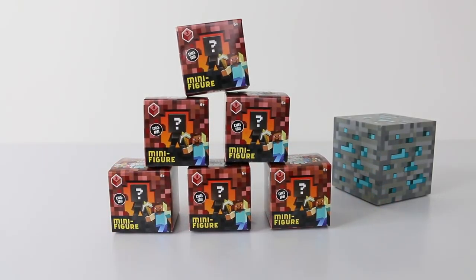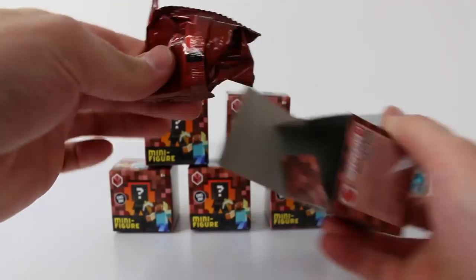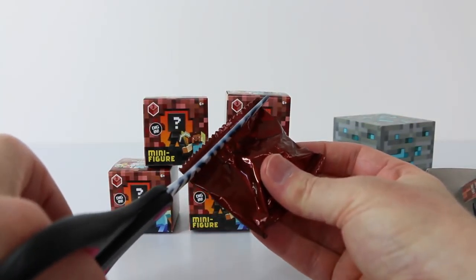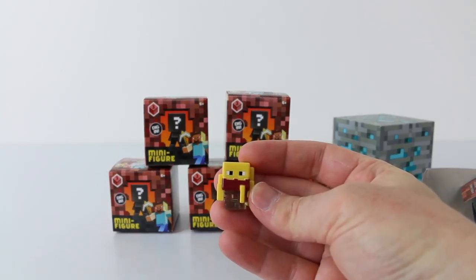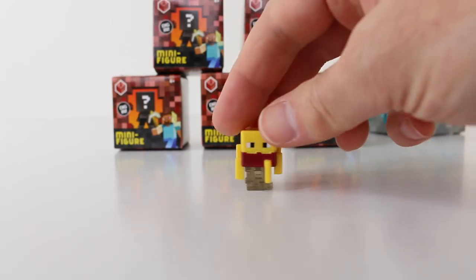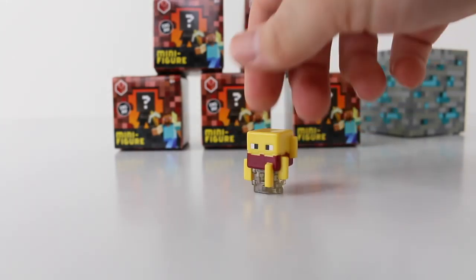Let's get this open and check out what we have. This is Blaze and he can be found in the Nether Fortress in the game. He also can set himself on fire and fire fireballs. He's kind of cute because he's done in yellow and red. And that's what he looks like from the back.